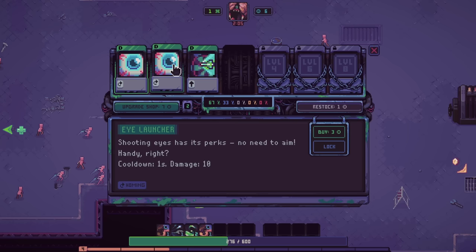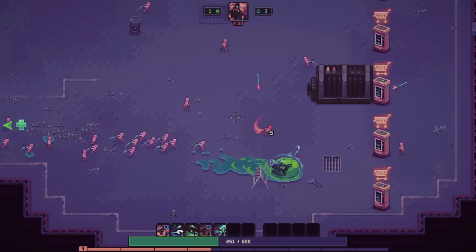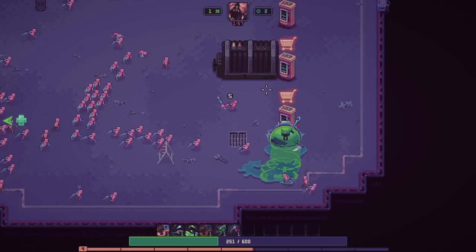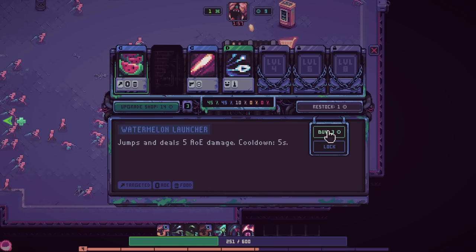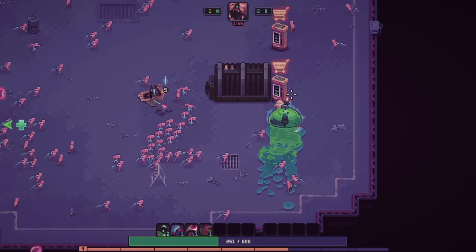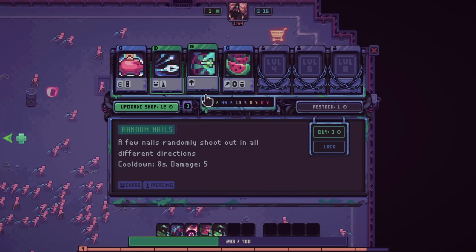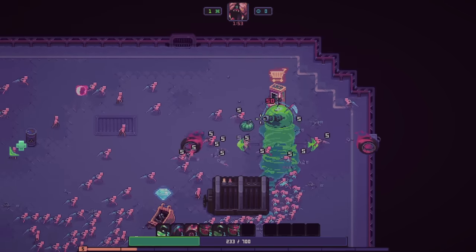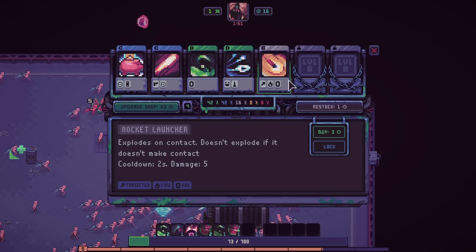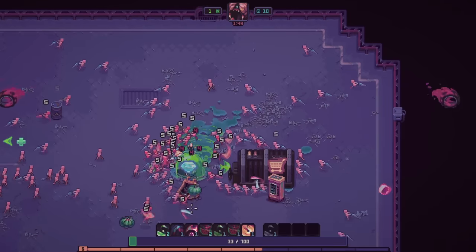Do I want the shooting or the eye launcher? Let's just pop a bunch of these open, buy a bunch of watermelons, flashes. Upgrade the shop — upgrade the shop. Any of these particularly amazing? Not really, so I'll just save my Dosh. Rocket launcher, some more flashes. I think we're just gonna stay away from projectiles in general if I can — just see what happens.